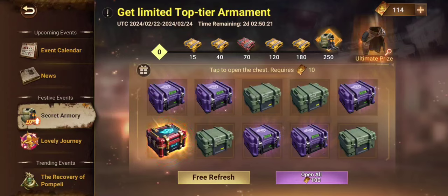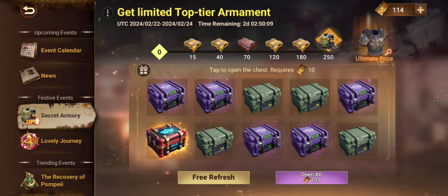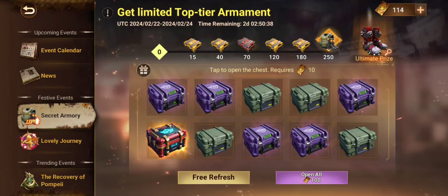Red boxes give legendary armament related items. Purple ones give out elite armament related frags. And the grayish box gives out normal armaments. Our focus is going to be on red boxes only.